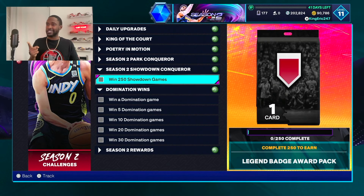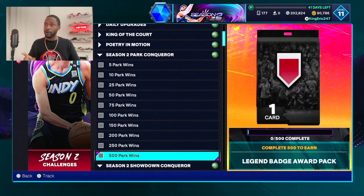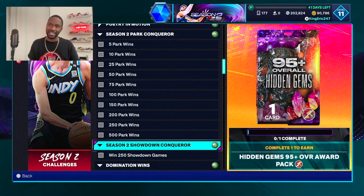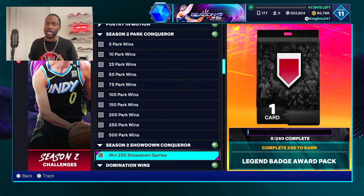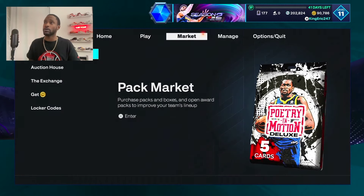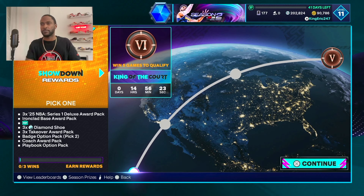You get a Legend Badge for hitting 250 Showdown game wins as well. Keep in mind these are wins — that is a lot of games to do in 41 days. 500 park wins is a lot, and 250 Showdown game wins is a lot. Showdown games are about 30 minutes, and park games are probably anywhere from 5 to 10 minutes. So it's a lot of time to hit that ultimate goal, but I'm sure a lot of people are going to end up achieving it.